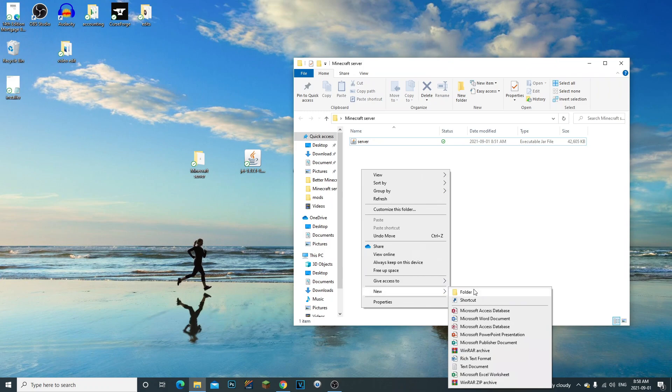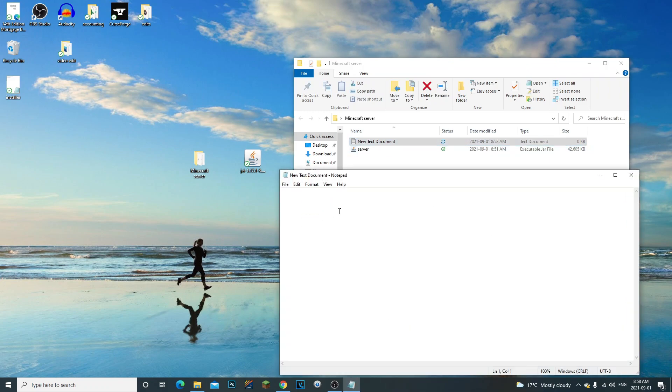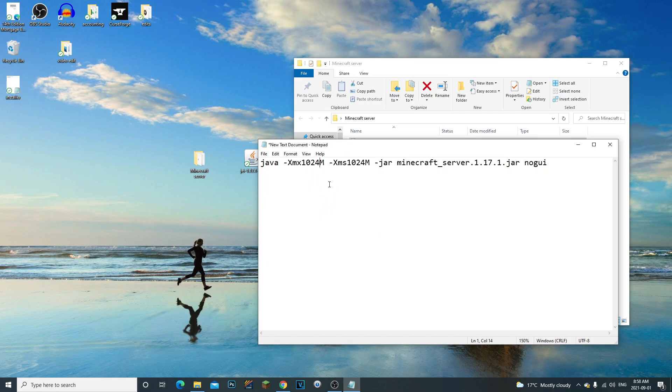Now in your Minecraft server folder, right-click and go to New Text Document. Open it up, press Ctrl+V to paste the command line we copied from minecraft.net. Now we're going to change the RAM — replace 1024 with 2048 to add two gigabytes.